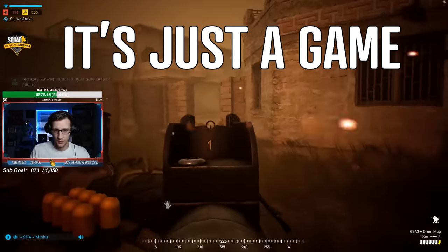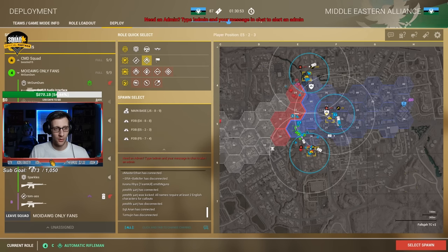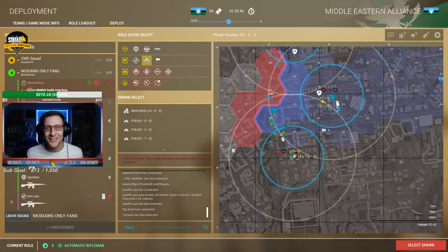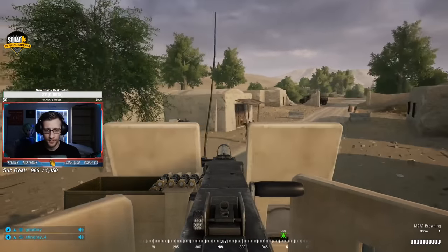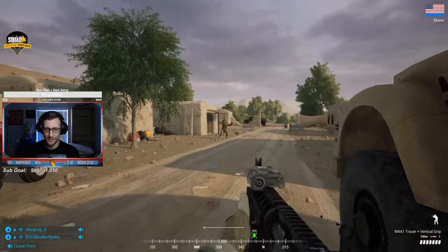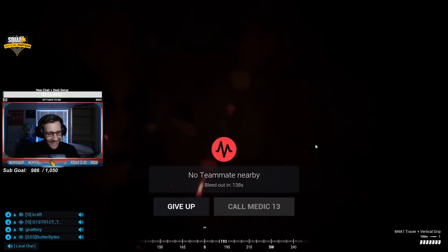Lastly, have fun. This might seem like a cheesy tip, but I actually mean it. Squad can be a frustrating game even if you've spent hundreds or thousands of hours playing — you get into that one map where you're walking around, haven't seen anyone, keep getting shot, and just don't know what to do. This happens to the best of us, but the worst thing to do is take it out on your teammates. If nobody's talking, be the first one to ask a question — that will usually be enough of an icebreaker to get comms going. There have been games where my team got absolutely destroyed, but I had so much fun with my squad that it didn't matter.